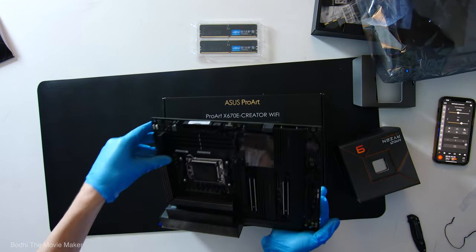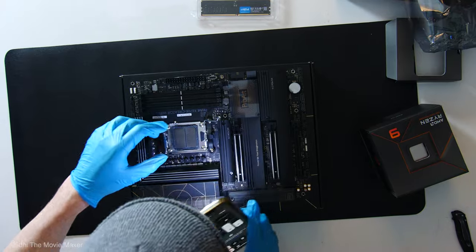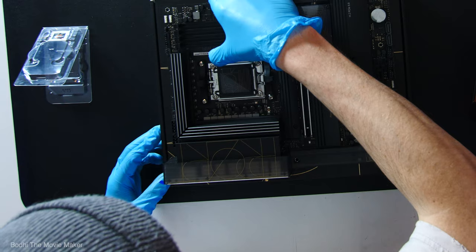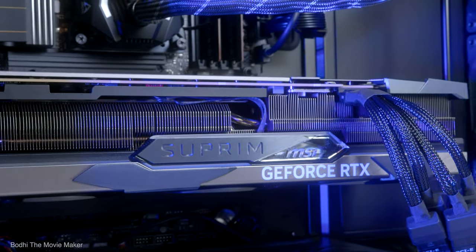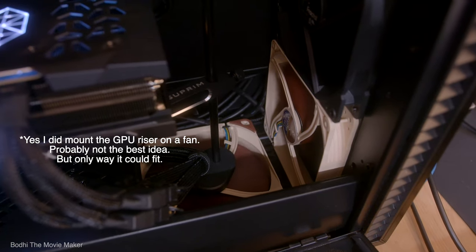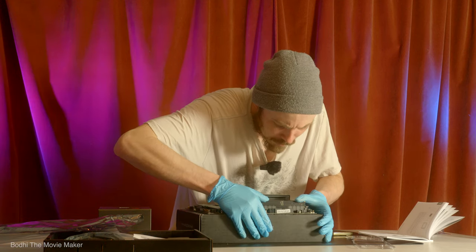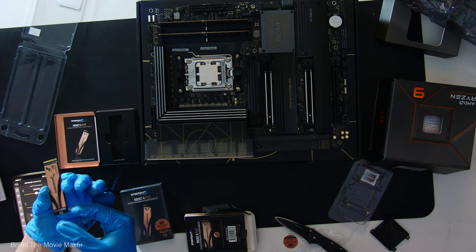That led me to what Puget recommends for a motherboard with these components: the ASUS ProArt X670E Creator Wi-Fi, which is made for AMD chipsets. It's got a lot of I/O ports — importantly 10 gigabit ethernet, 2.5 gigabit ethernet, wireless, and Bluetooth. It has three PCIe expansion slots, though only one is being used right now for the graphics card, which is so big it covers the other fast PCIe expansion slot.